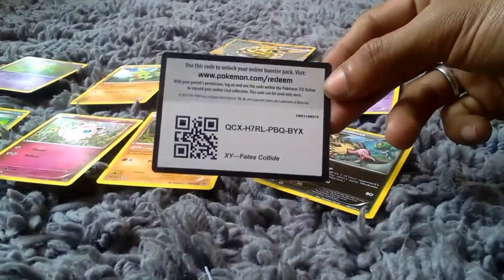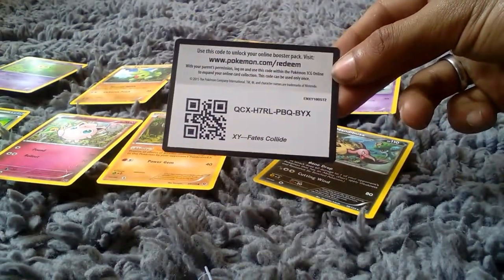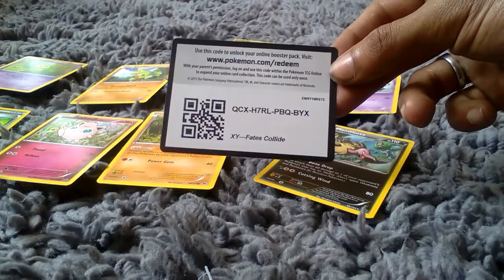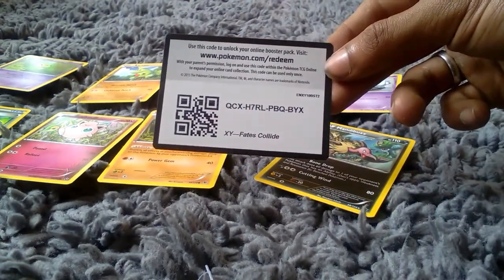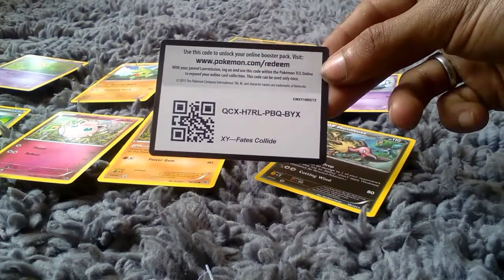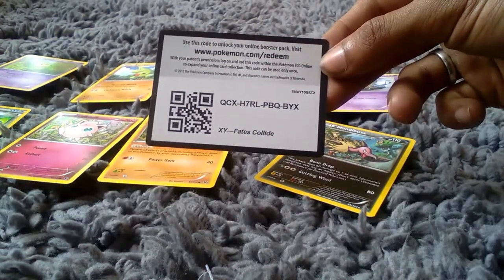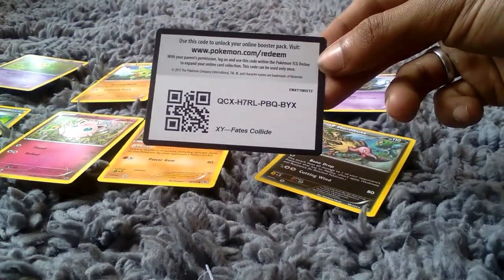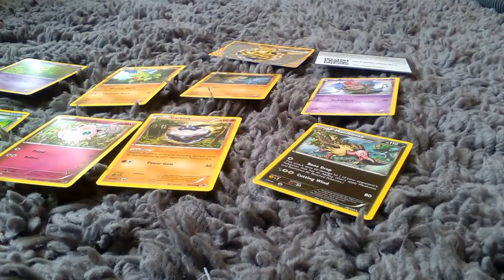And last but certainly not least, here is the code for this pack of Pokemon XY Fates Collide boosters. If you go to www.pokemon.com/redeem you'll be able to use this code — QCXH7RLPBQBYX — to claim all of these cards for the XY Fates Collide Pokemon trading card game online completely for free. Thanks for watching another episode of GMG News, and you've got to catch them all.